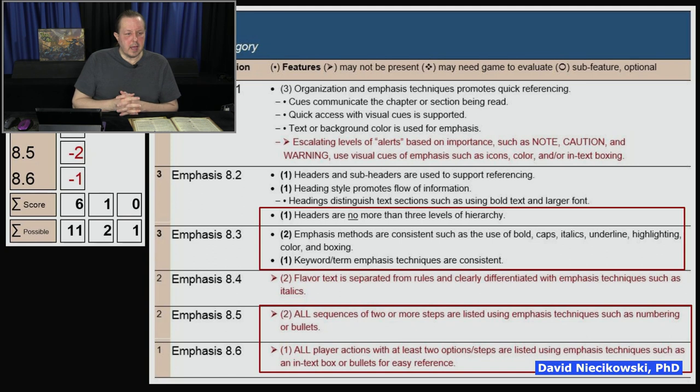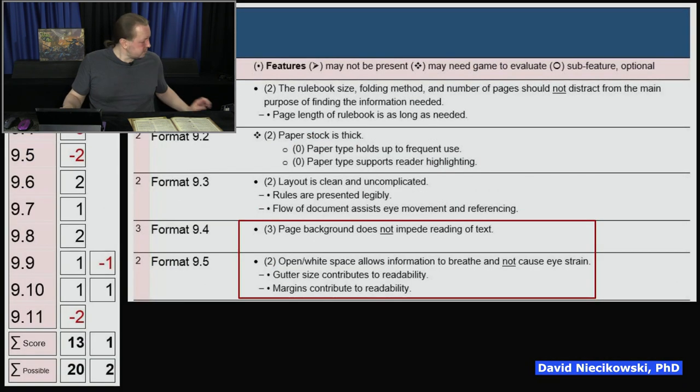Emphasis features 8.5 and 8.6: it would be very useful to sequence steps with numbered lists — there are many multi-step parts but they're just done as paragraph after paragraph. It would be better to use a list, especially for referencing, so you can find things easier. That's important for sequencing and player actions.